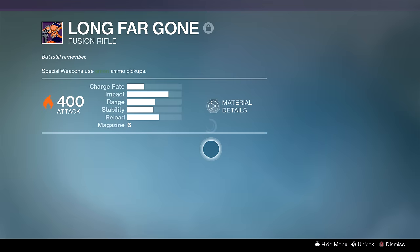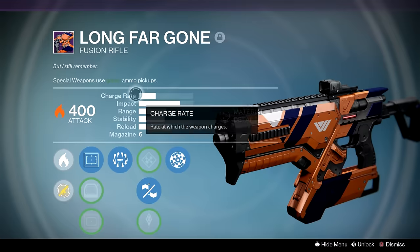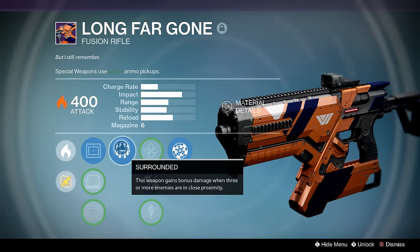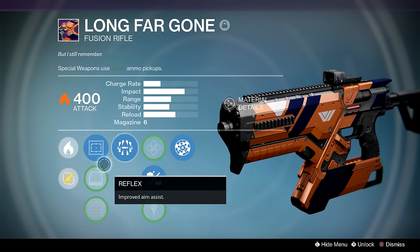Long Far Gone — this is the best roll on this archetype that I could get. It has the requisite Rifled Barrel and Rangefinder, but Surrounded in the last slot — I kind of rolled a one on the dice there. Knee Pads would probably have been the best perk.